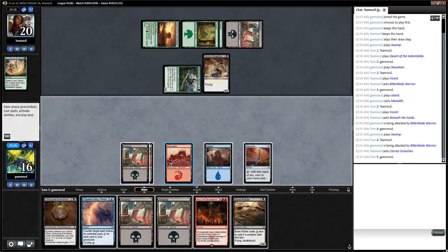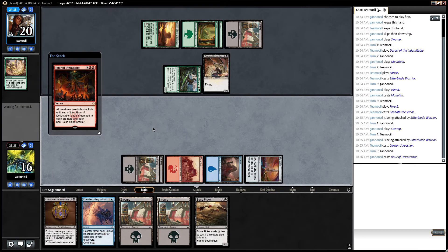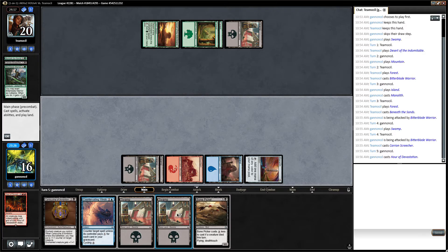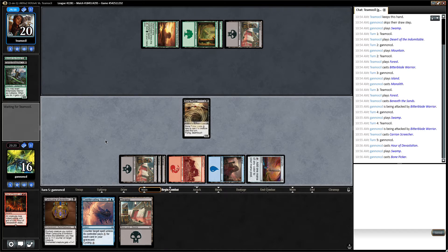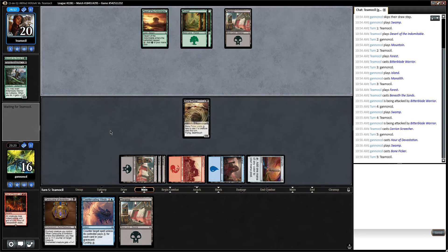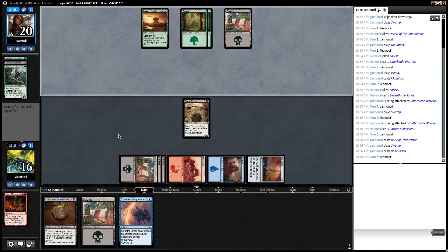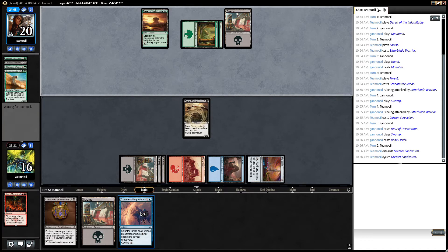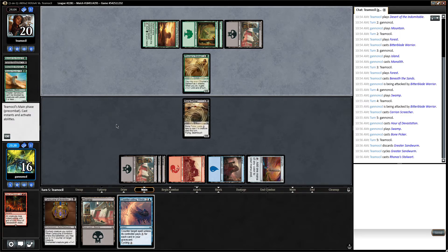We can go Hour of Devastation into Bone Picker. That's pretty good. This deck's great. So now we're also drawing to more board wipes. We have a counterspell up now — it only counters for one, but we can start racing with the Cartouche.